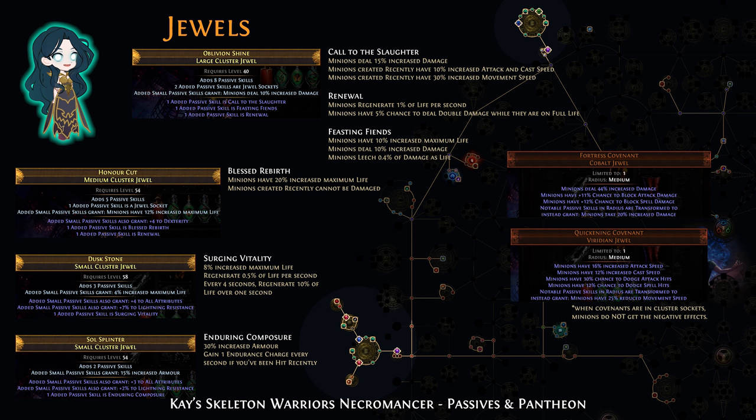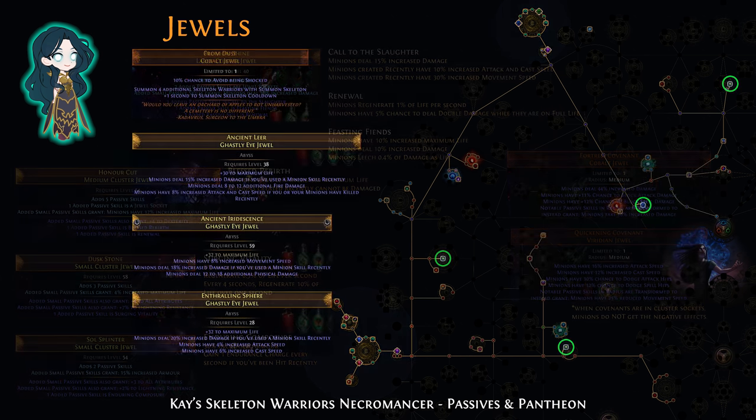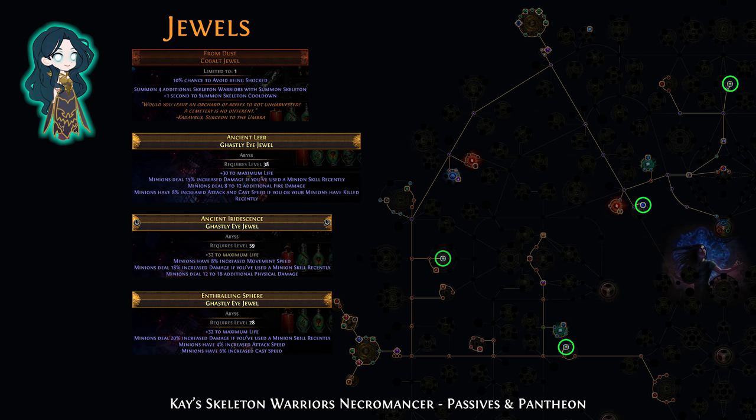In the small sockets, use Fortress Covenant, Quickening Covenant, Surging Vitality, and Enduring Composure. Enduring Composure generates Endurance charges when you get hit, and Surging Vitality gives a nice bit of regen. In the 4 jewel sockets, use From Dust and Ghastly Eye jewels to get life and increase damage.